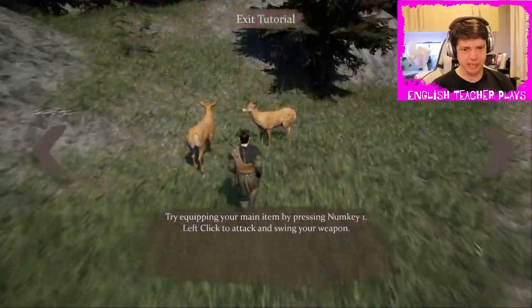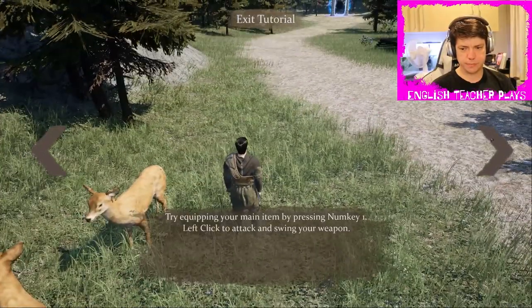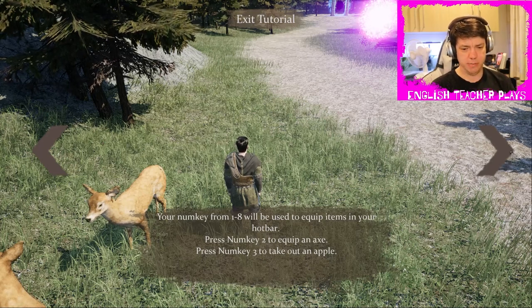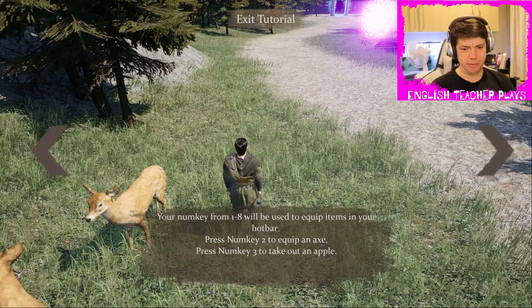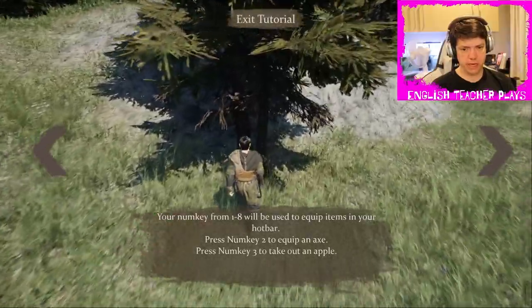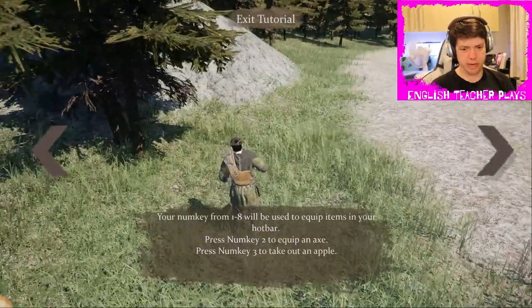Can I attack these deer? I cannot. Your num keys from 1 to 8 will be used to equip items in your hotbar — press 2 to equip an axe, or 3 to take out an apple. What is the axe for? For chopping trees? Nope. So I can't swing the axe, but we can take out an apple.